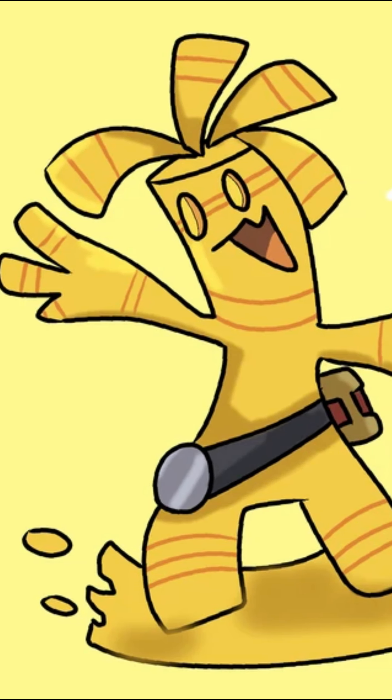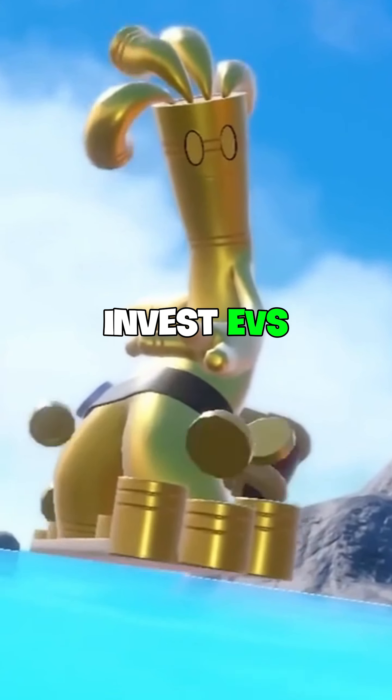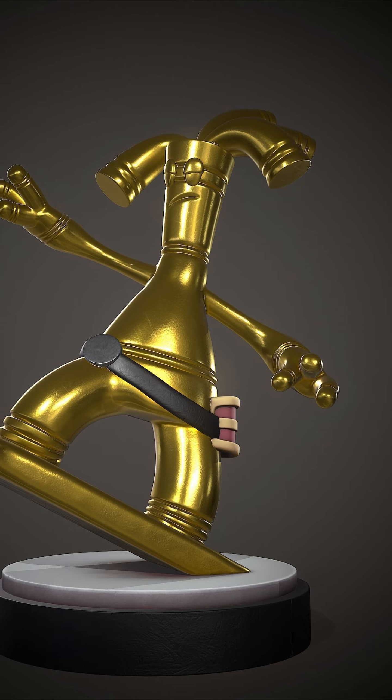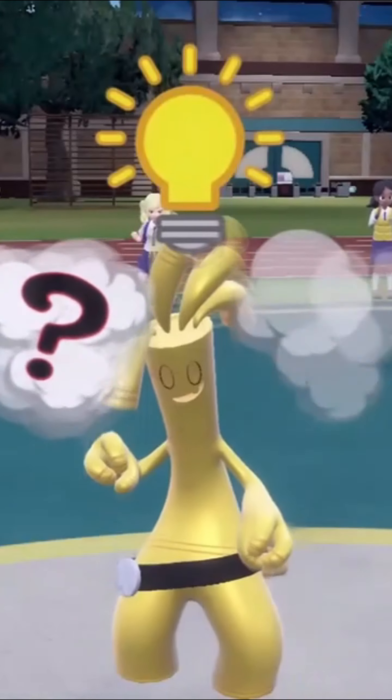Use a Timid nature to maximize speed or Modest for more special attack. Invest EVs in special attack and speed. Gholdengo is a special sweeper with great coverage and utility, but watch out for Dark and Ground types.